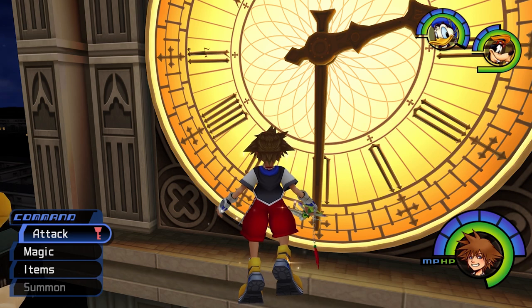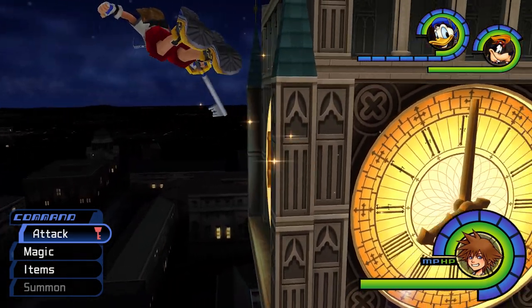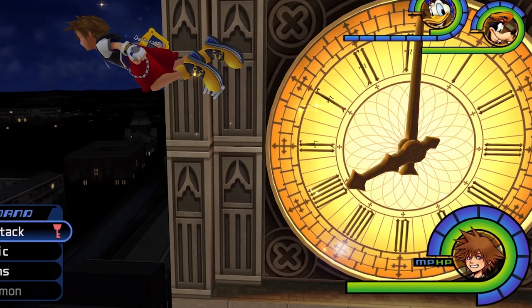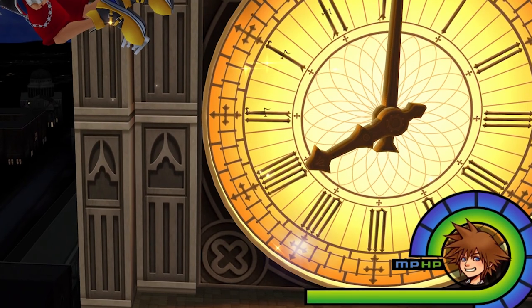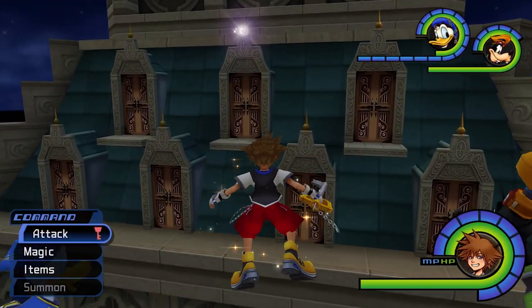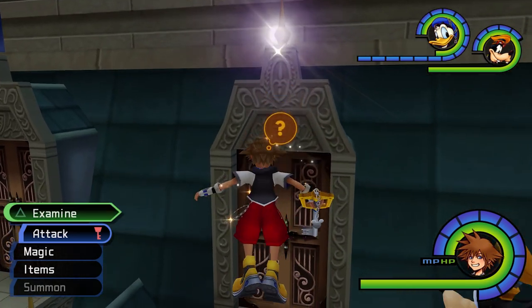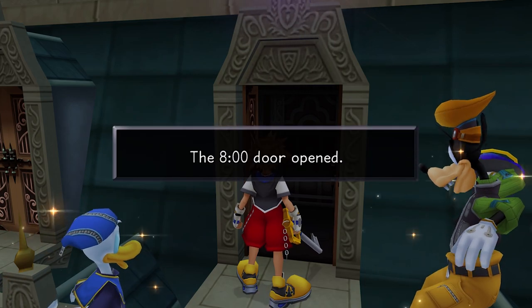This means for every hour that goes by — for a total of 12 hours of in-game time, that's actual real-life time by the way — a new door will be able to be opened, and you will receive an item. What time door that you have opened and treasure that you've collected will actually be represented on the clock face. Here you can see that I've collected the 7 o'clock door treasure.